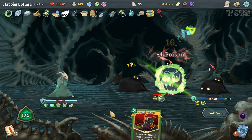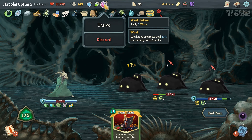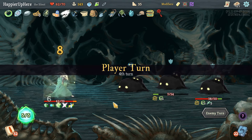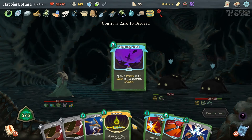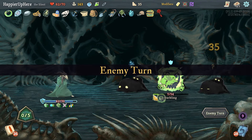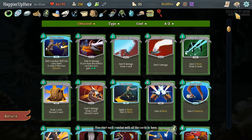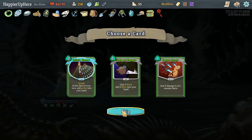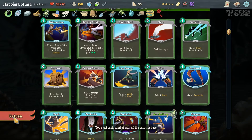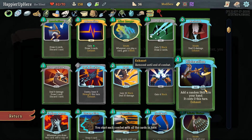Let's do another Infinite Blades — we should be able to play everything. Shiv, Masterful Stab, then Bouncing Flask. Let's throw a Weakness Potion and open up our potion slot. Now we have to kill the backliner — this should do it! We only lost 8 HP, not too bad. We have a Dagger Spray — actually it doesn't draw anything. I'll take an upgraded Infinite Blades. Let me make sure we didn't get any duplicates — paranoid about that. We're good.